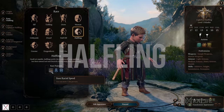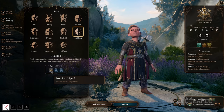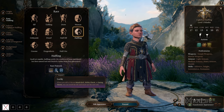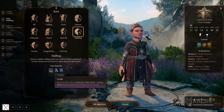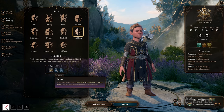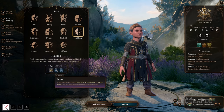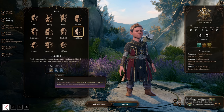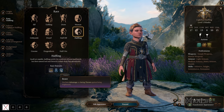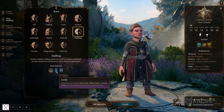This takes us to Halflings. They have lower racial speed like dwarves at 7.5 meters, so they can't move around as well in combat. But they have the Lucky racial feature, which means they effectively can't critically miss on attack rolls, ability checks, or saving throws. Whenever a natural 1 occurs, they get to reroll and use the new result. That's a 5% chance reroll — really, really strong throughout the course of a long playthrough.